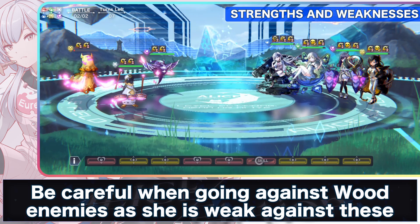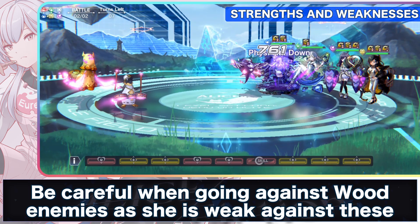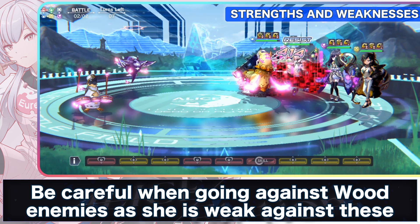As for weaknesses, since she is a water elemental type, she is weak against enemies of the wood element. She will do less damage to these types of foes and will also take more damage from them.